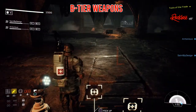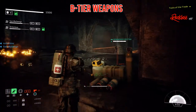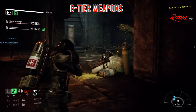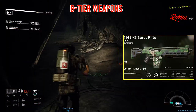Let's go ahead and go over all of the B tier weapons. The B tier weapons are decent weapons to use, but they are not as good as the S or A tier weapons. These weapons you can use if you're like bored and want a challenge. The first B tier weapon is the M41A3 Burst Rifle.